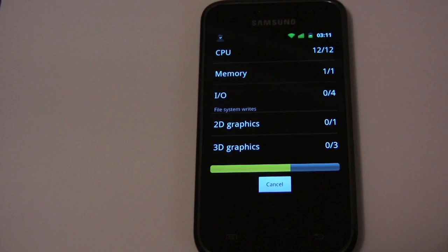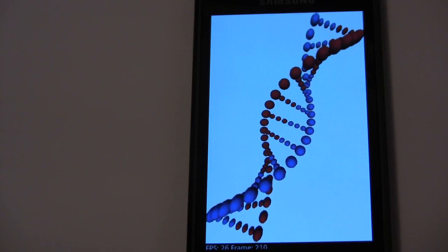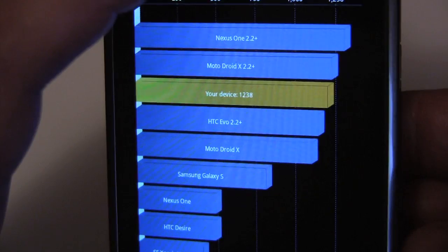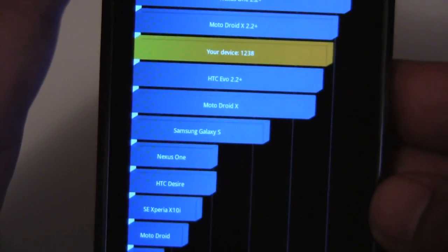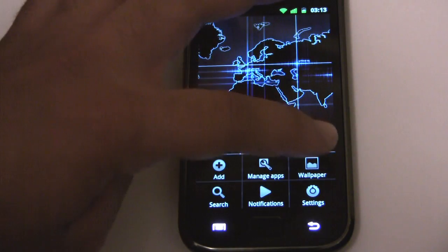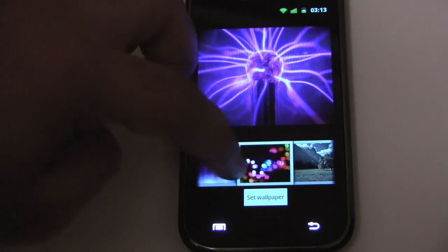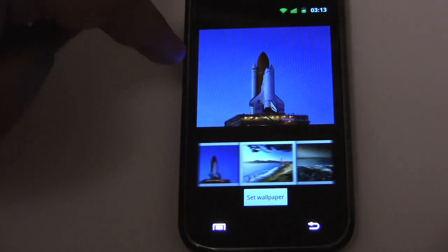So I'm going to cut out this part so we can jump to the end and see the score. Our score should have gone up now from 909 to 1238. Let's take a look at the wallpapers that are included with this ROM. There's a bunch of stock ones it looks like, and also some really nice new ones that are included by Darkey.